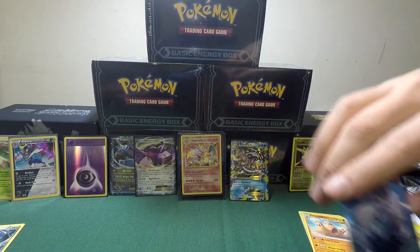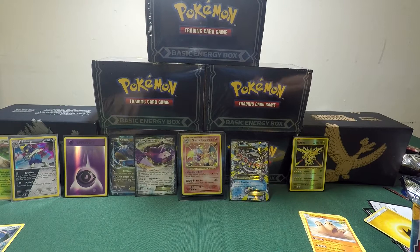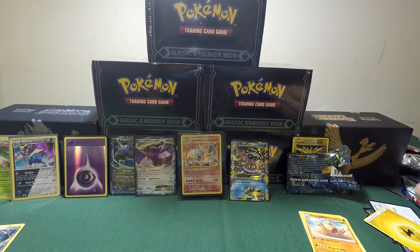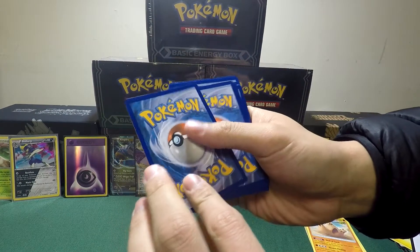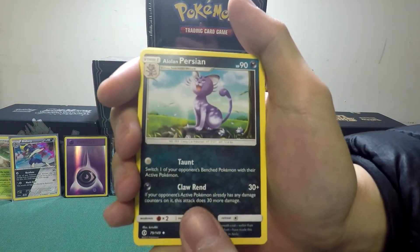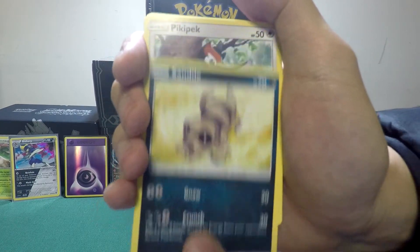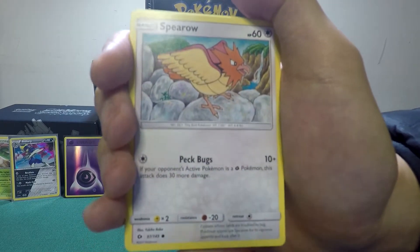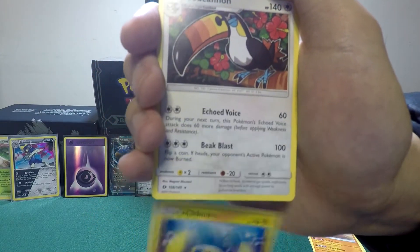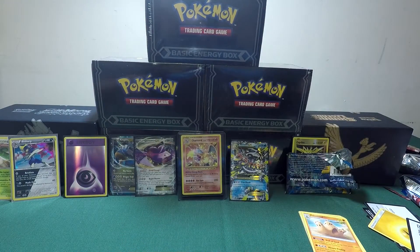Hit it with that Sun and Moon — last pack of that box. Three to the front. Water energy. We got a Switch, an Alolan Persian, Brione, Alolan Rattata — that's two Alolans — Sandygast, a Pikipek, a Spearow, Scyther, and a Reverse Holo Chinchou. And the last card is a Toucannon. This box was garbage.